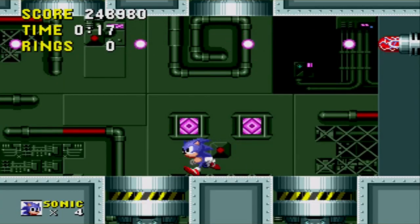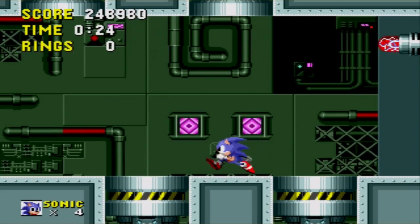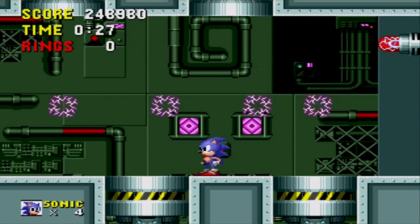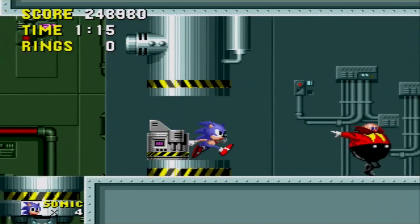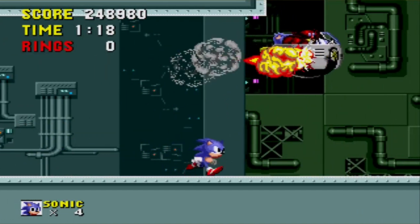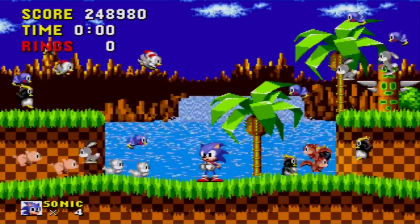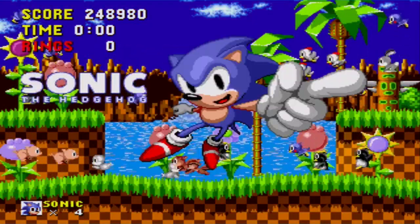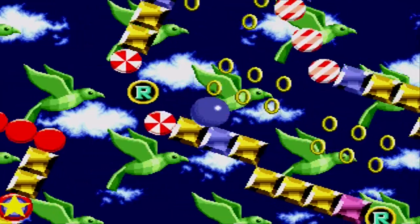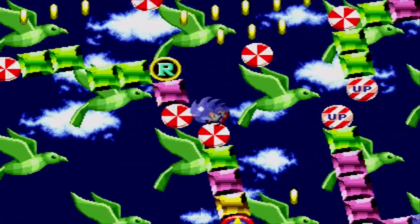The final showdown with Dr. Robotnik can be challenging. You are given no rings and must avoid electric orbs. Eggman will be in one of four cylinders that will try to crush you, and you must hit him in the short time that he is exposed. Once defeated, you can hit his Egg-O-Matic as he flees to send him crashing down. Sonic finishes the game celebrating with all of the rescued animals. If you collected the six Chaos Emeralds, Sonic will juggle them before jumping into his ending pose. To collect all the Emeralds, you must finish an act with at least 50 rings, then complete a dizzying special stage — good luck with that.